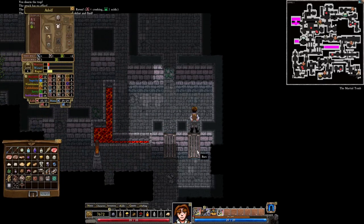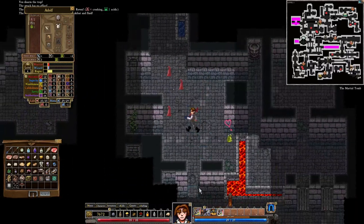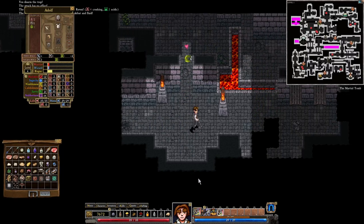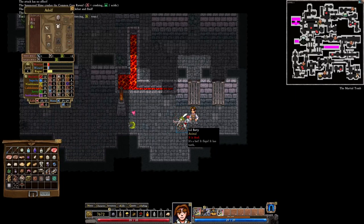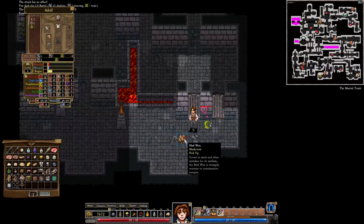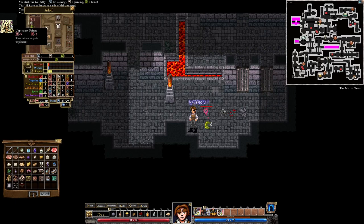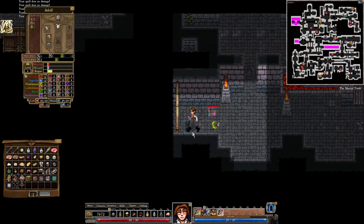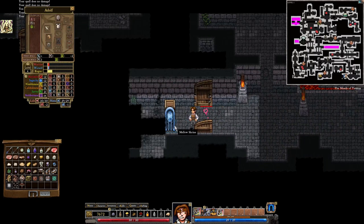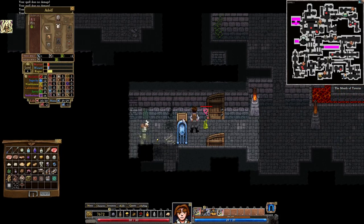We cannot descend in that area because of these bars over here, so that's annoying. Looks like we can go around though. We get more mudwend — mudwend gives us unpleasant poison, so that's not something we want to eat. What the hell is this? The mellow shrine — the mellow shrine makes you want to like chill out and stuff.